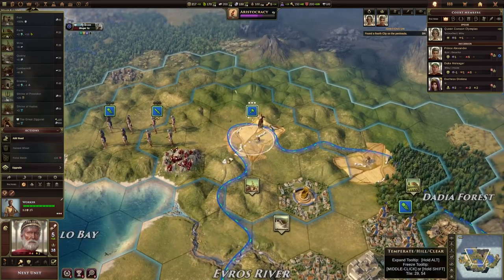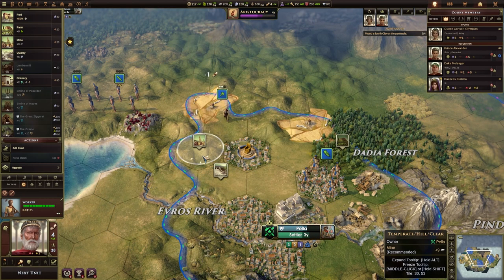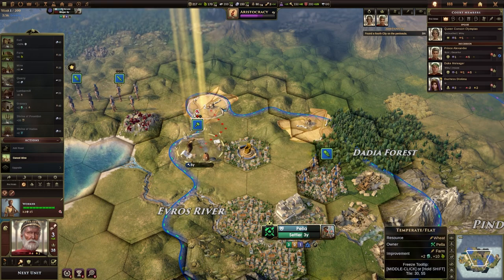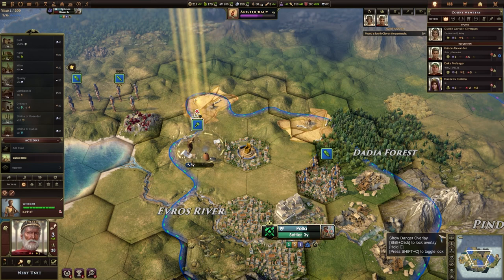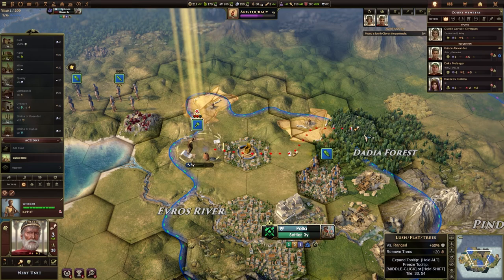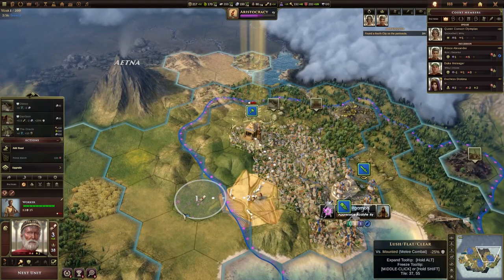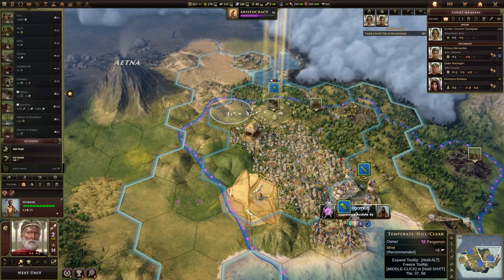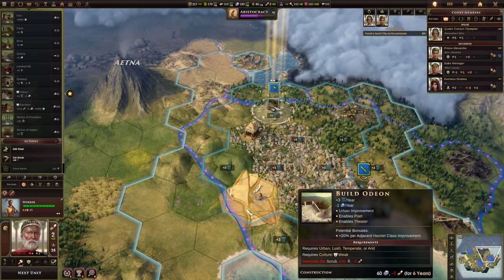We've got a worker and we've built some farms. This is suggesting a mine — doesn't seem like a bad idea, so let's go and get a mine in there. I don't have to scroll as much now because I've reduced the size of the UI. The minimap's still a bit small, but it doesn't look like you can adjust the size of individual elements. We've got a worker over here with a few suggestions. The gold mine, definitely. Build Odeon.